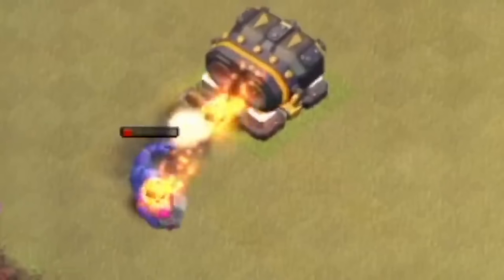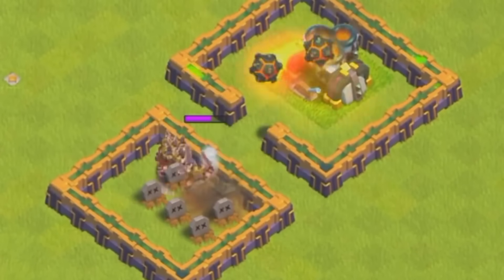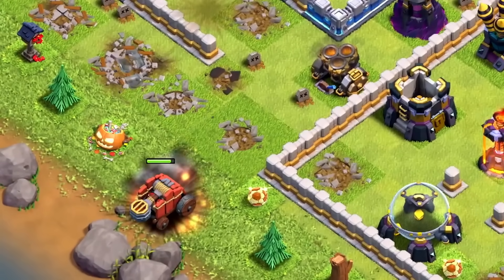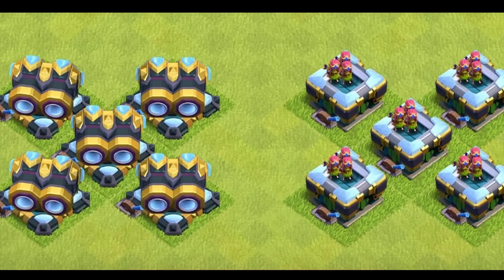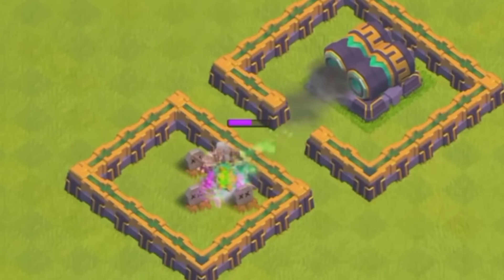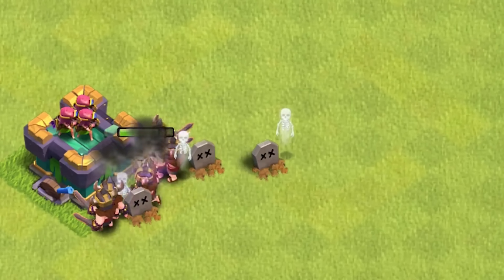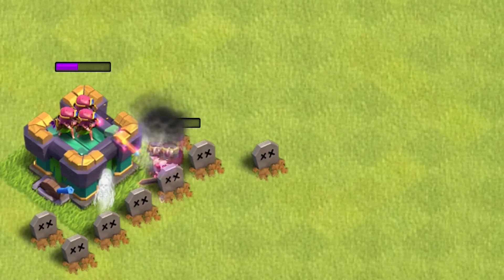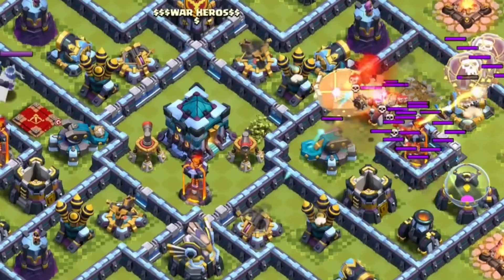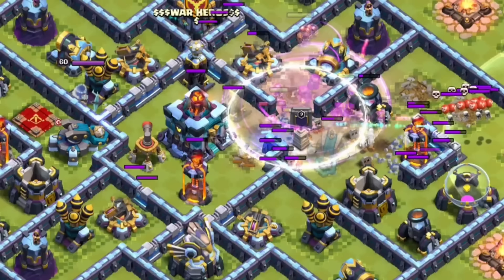As for how good the gear-ups were, it depends on the defense. When it came to the mortar, the geared-up version is just much better, especially at the higher town halls where mortars are used to defend against flame flingers. But more importantly, you have the cannon and archer tower, and their gear-ups were a lot more controversial. They would basically get around double damage in exchange for a significantly smaller range. Some people were saying it was better, while others said it was worse, and some said it literally didn't even matter — and everyone has a point depending on their town hall and the types of attacks they have to defend against.